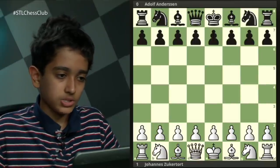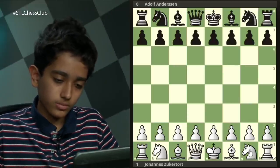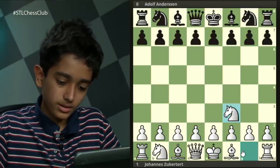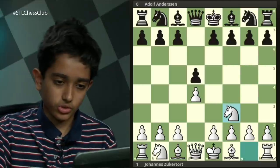This first game was played between Johannes Zuckertort and Adolf Andersen. You may have heard the name Zuckertort since the opening knight f3 is often called the Zuckertort opening, at least when it starts with d4, d5, knight f3.